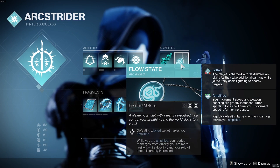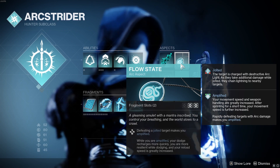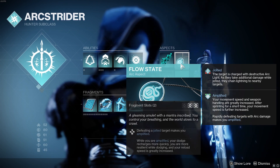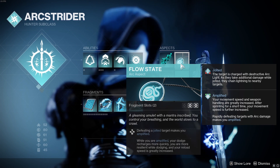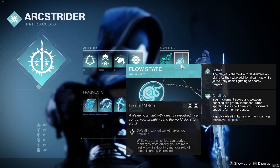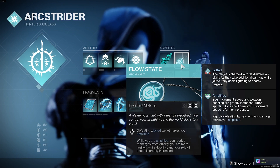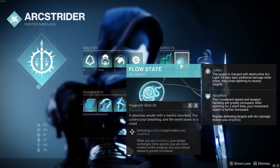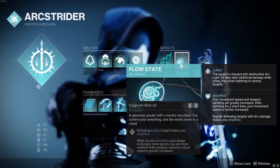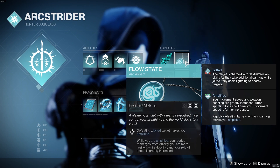Then we get Flow State, so any time we defeat a jolted target, we're automatically going to get Amplified. The best part about this is that when you are Amplified, it's actually going to give us more resistance while we are in the dodge animation and also increase our reload speed. Honestly, it's mainly just for getting higher uptime on Amplified — and there isn't really a reason to use Tempest Strike anyway, so Flow State is pretty much going to be the default.